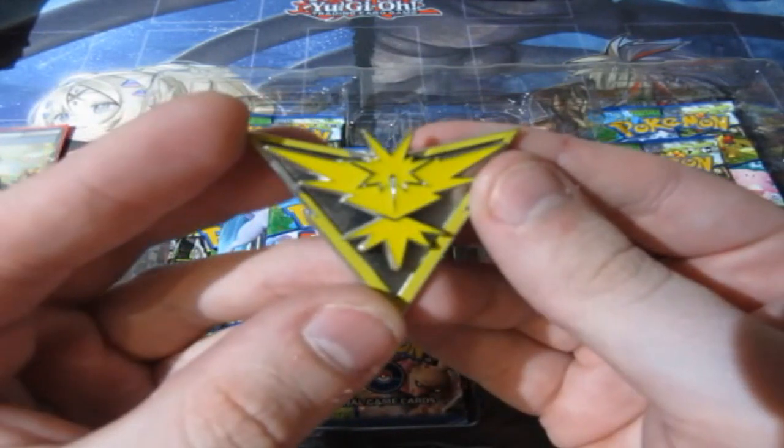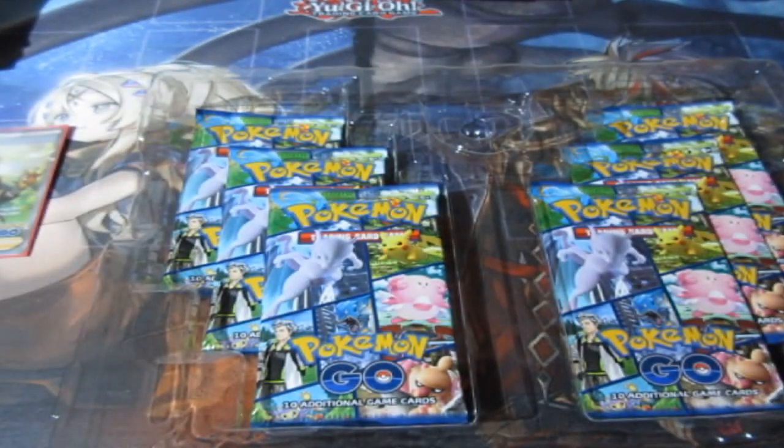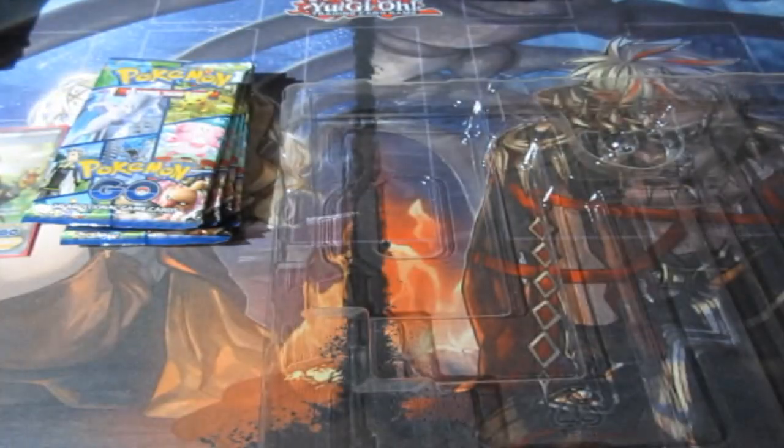And you get yourself the Team Instinct pin. Are you in Team Instinct or are you not? For me, I am not. My team, I'm saving for last, so you'll find out what team I am in Pokemon Go. And there's your code, and it's gone.